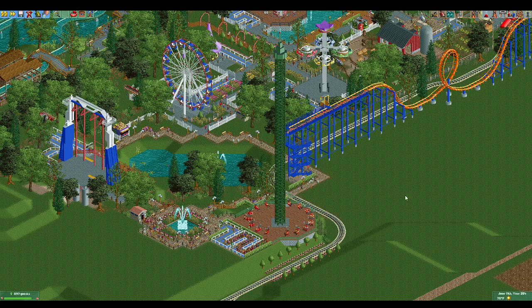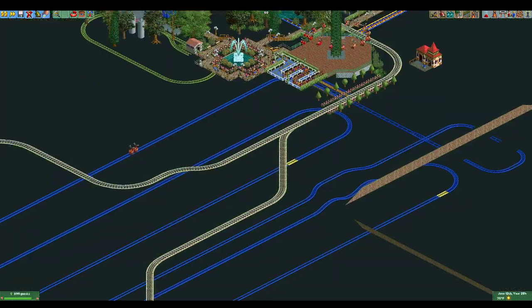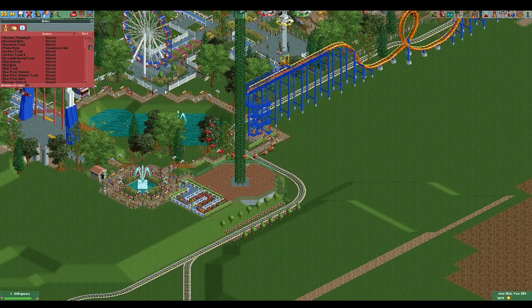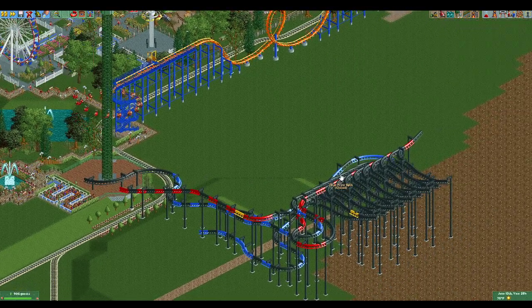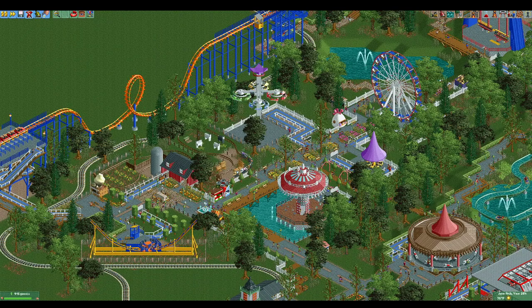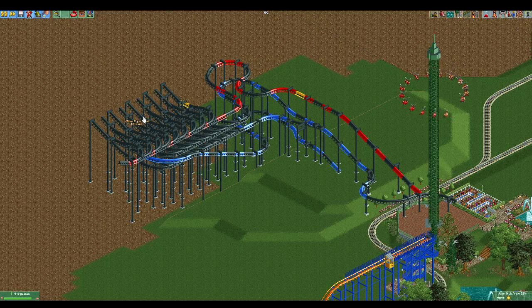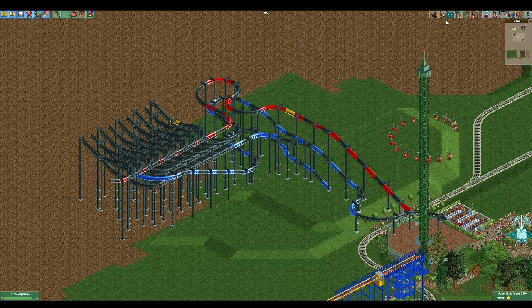We're going to look at three different things: the splitting portion to put the trains back together, the tower itself, and the underground mess. Let's make some stuff visible so you can see what we're working with. We have our splitting track, which I've color coded to make it easier to follow. If you remember the swing ride, I showed an alternate method for splitting vehicles apart using a splitting tree — you send the full train up, split it into parts, send it down, and put them all back together slightly further apart. It's actually not that hard to build, even though it looks complicated.